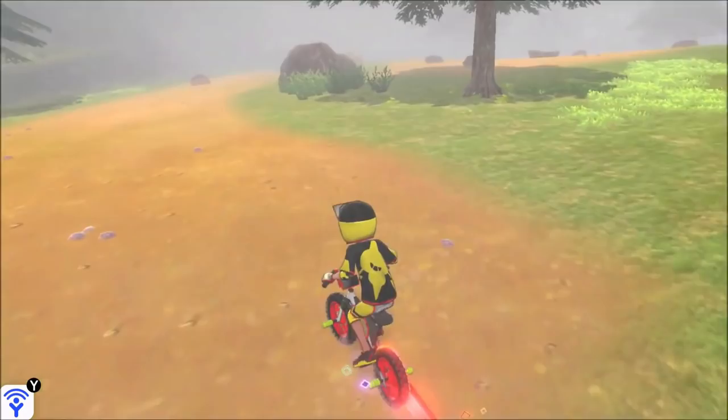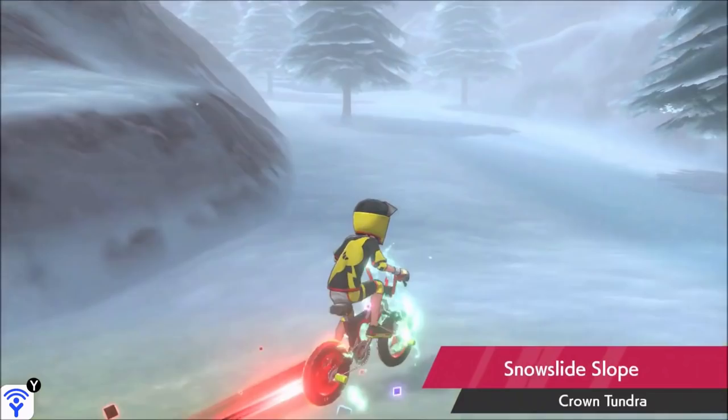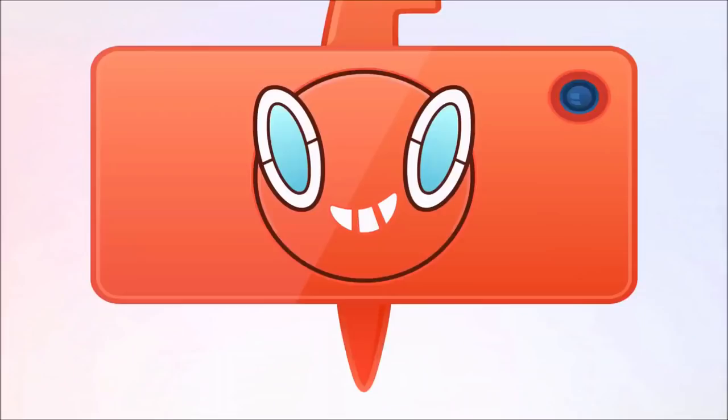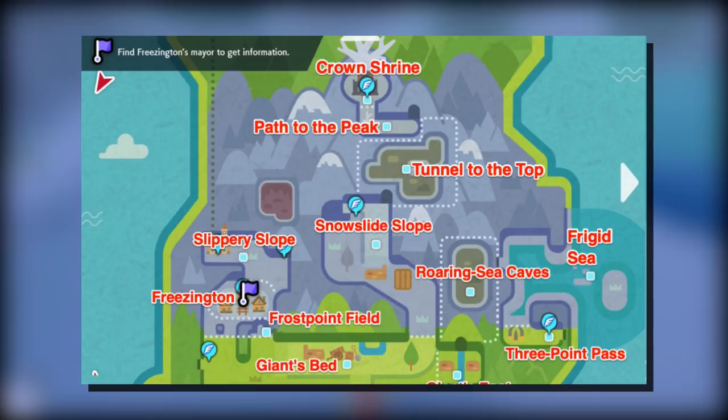As the Crown Tundra is the more adventure and story driven part of the expansion pass DLC, it's safe to say that this is where a majority of your value for the purchase comes from. The Isle of Armor still offered some good stuff but the main story content can be completed in about 2-4 hours for most people. Here on the Crown Tundra, I found myself playing for 4-6 hours with still plenty of things to do. Just looking at the entire map, you can see that it's a substantial amount of new area compared to the Isle of Armor, and it even becomes comparable in size to a large chunk of the Galar region itself.